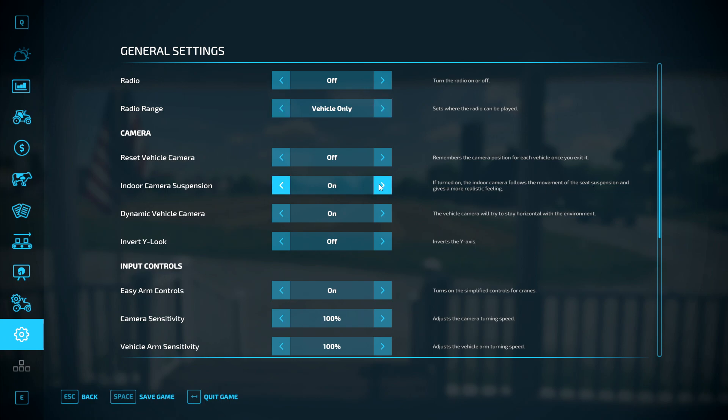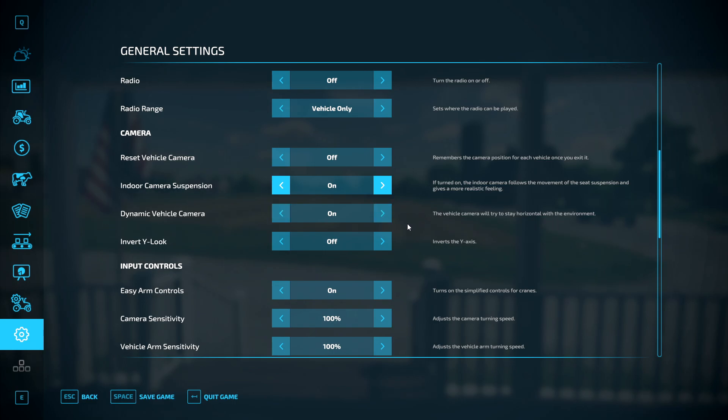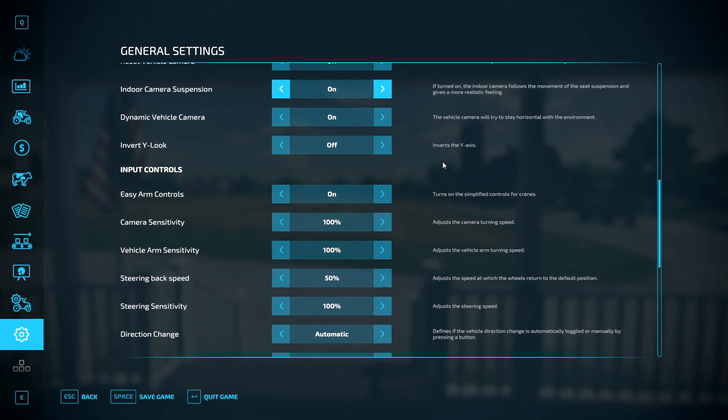Indoor camera suspension — if turned on, the indoor camera follows the movement of the seat suspension and gives a more realistic feeling. I'm going to turn that on — I like the bounciness when you're in the tractor, it makes it feel more realistic. Dynamic vehicle camera — the camera will try to stay horizontal with the environment. I've kept that on. Invert Y-look — I've always kept that off.